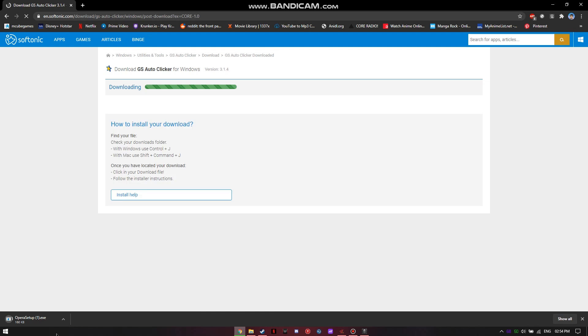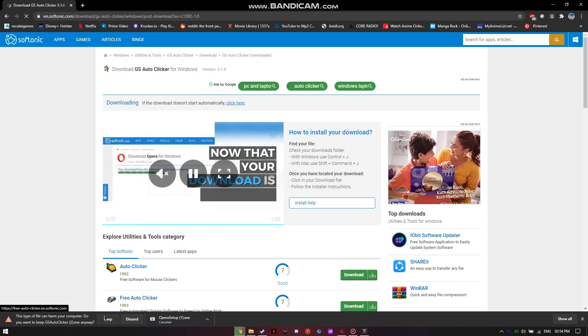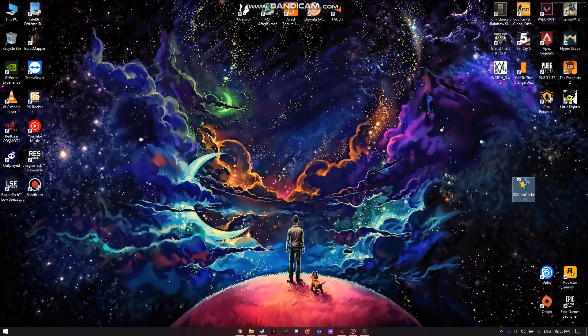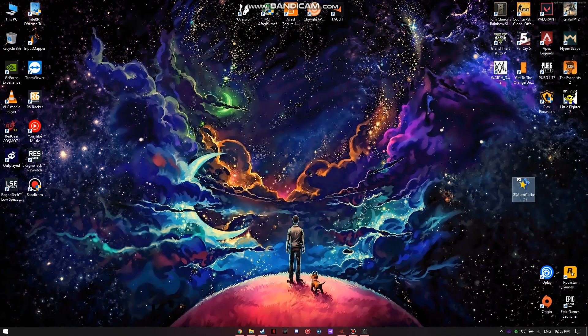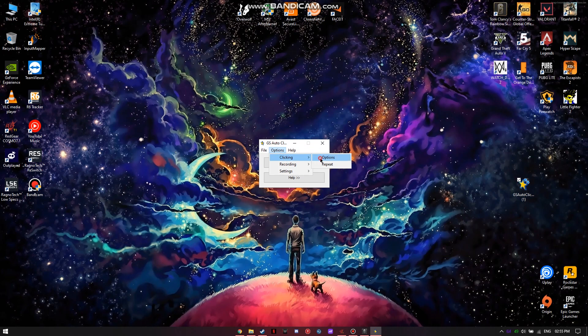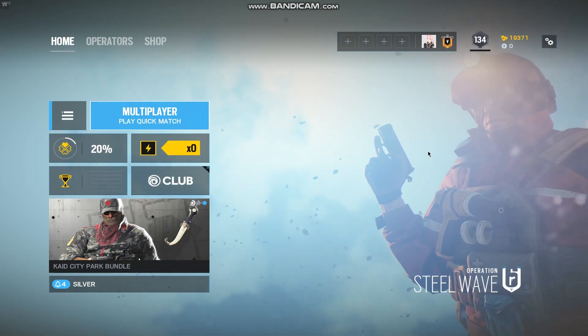First of all, go over to the description and check the first link. Download GS Auto Clicker, download and install it. After you have finished downloading and installing the application, just run it. What this application does is it allows you to auto click even when you are not around.